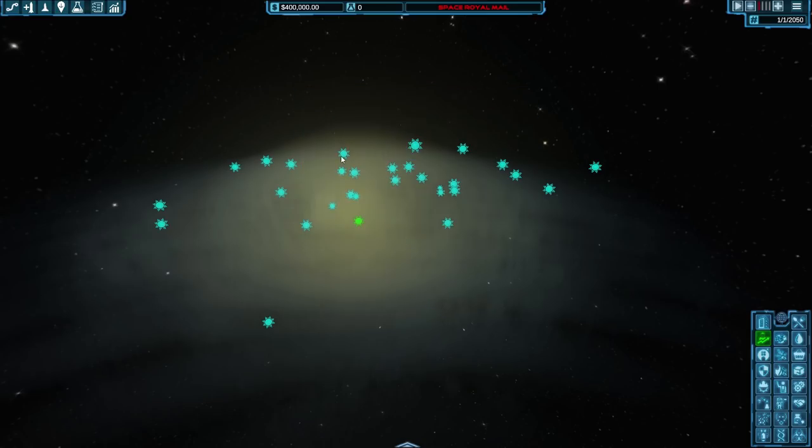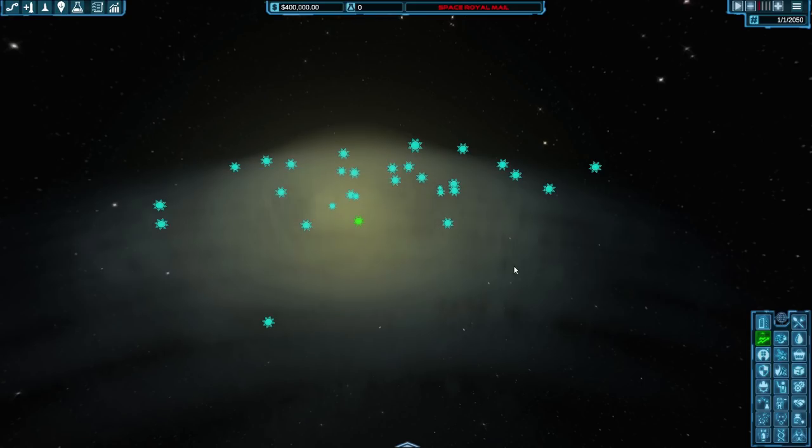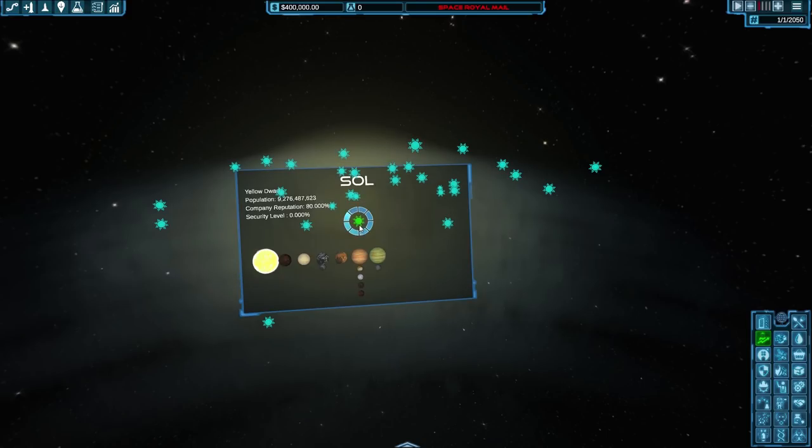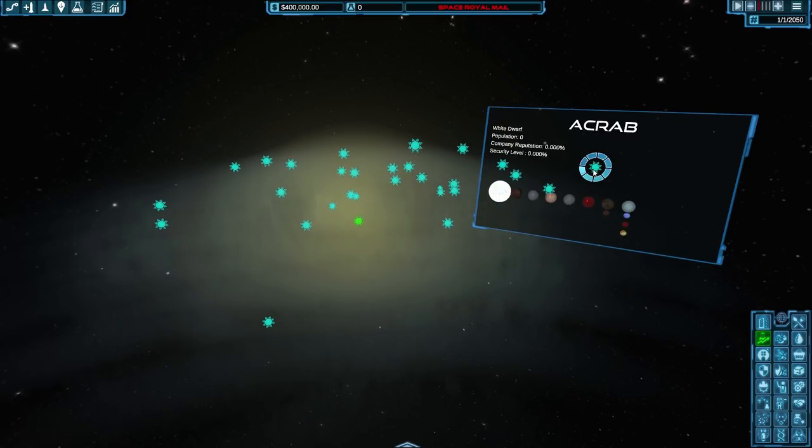All these little stars are systems we could in theory go to. At the moment we're restricted to our system, the little green one, which is the only one with any population — Sol. There's a population of 9.2 billion people across all the worlds and moons of Sol. Eventually we'll be able to settle on all of these other worlds.